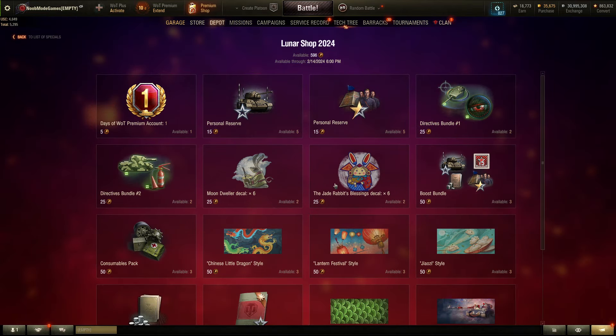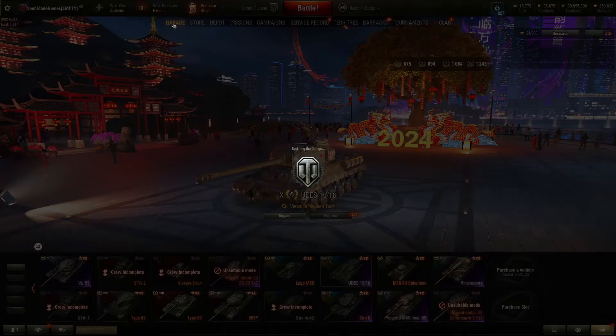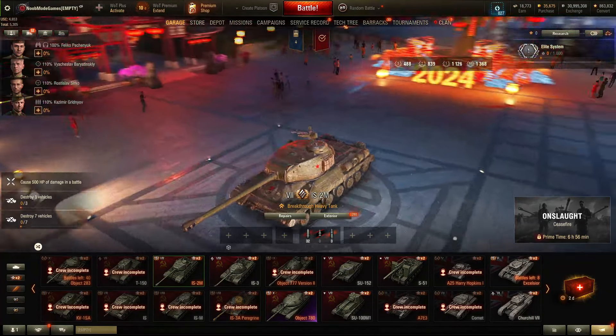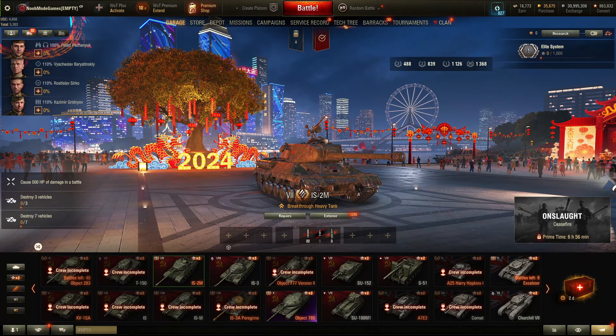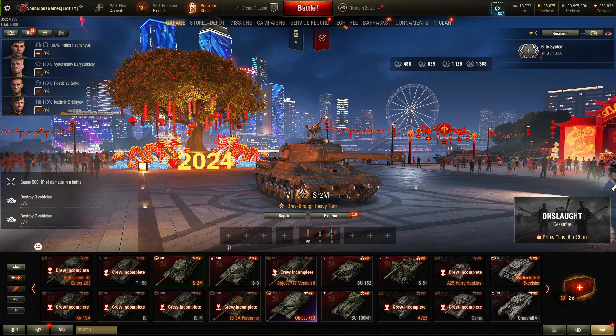After claiming the IS-2M I still have almost 600 tokens left to spend on other prizes like crew members or whatever else you want. Back in the garage we now have our brand new tier 7 premium tank, the IS-2M, for free — which is great. I didn't cover this early enough, but better late than never. If this was helpful, like and subscribe — see you next time!